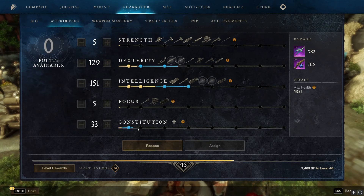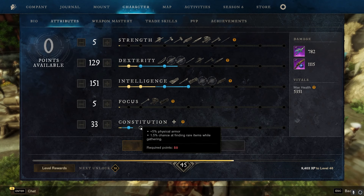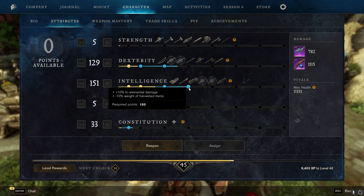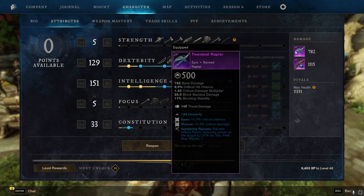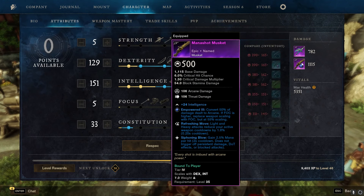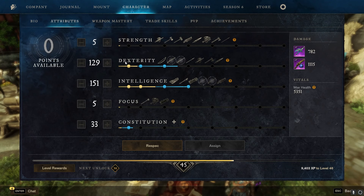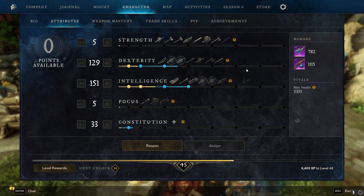Alright guys, let's take a look at that build. Starting with the attribute points — I've got 33 in constitution. I would recommend at least 25. I'm a very glass cannon build. At the minimum I'd put 25, and at this stage, level 30 to 40, you could start looking at 50 constitution as well if you want to go chunkier. For intelligence, I like going for 150 for that elemental damage — the light and heavy attack elemental damage. If we have weapons with an elemental gem, this is a huge deal. Even though we get better scaling from dexterity, that 10% and 10% damage from intelligence is going to give us so much more than dexterity will at this stage.